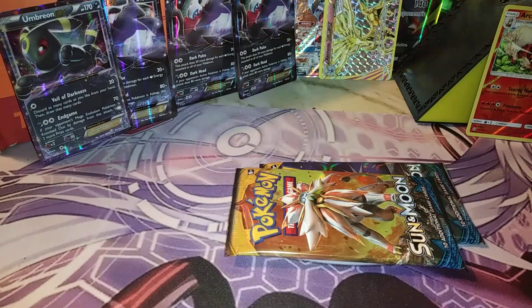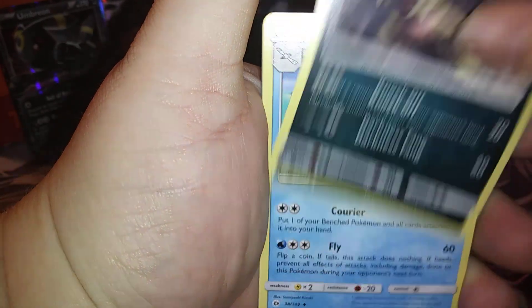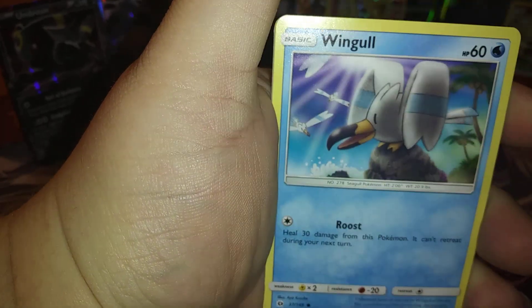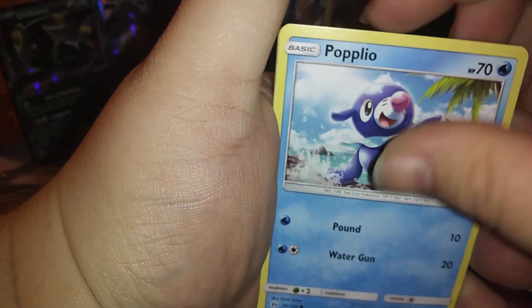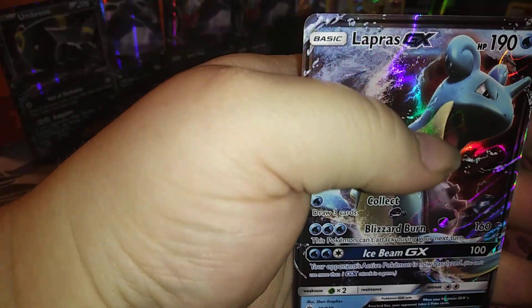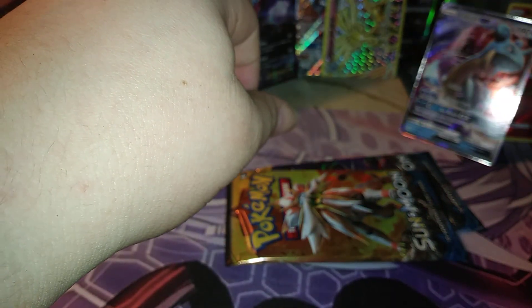Third to last pack and we finally get a green and white code! We have a Water Energy, Brionne, Crabrawler, Heliolisk, Wishiwashi, Wimpod, Wingull, Pop Leorick, Growlithe, Braviary reverse, and a Lapras GX!